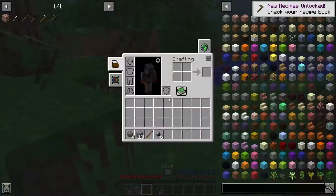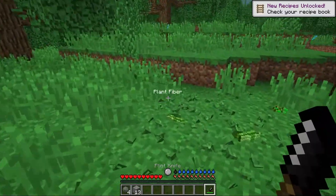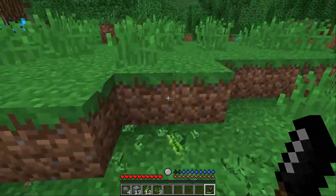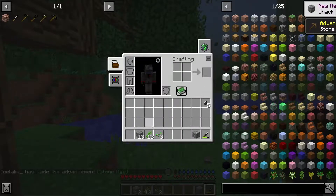Now we're gonna go craft a flint knife. What this is gonna do is help us get plant fiber from this tall grass, which we can make into a form of string. That will allow us to make our flint hatchet. Here we are making some cobblestone.